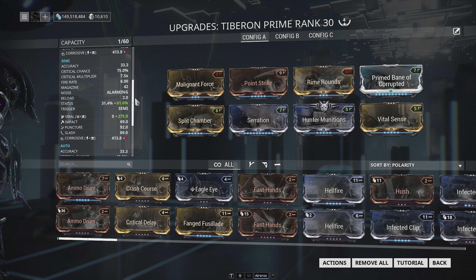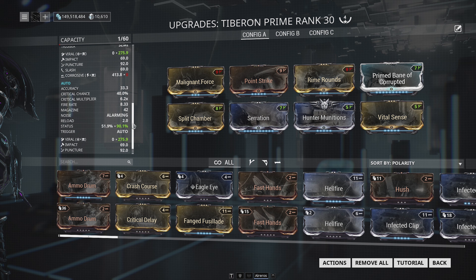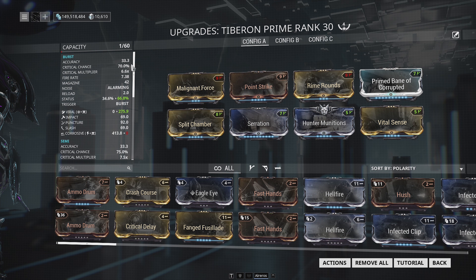These numbers change based on which firing mode you're in. In semi-auto, your status chance decreases but your crit chance goes up. In full auto, your status chance is super high but your crit chance is rather low. It's up to you which firing mode to use, and it also depends on the type of content you're going up against.